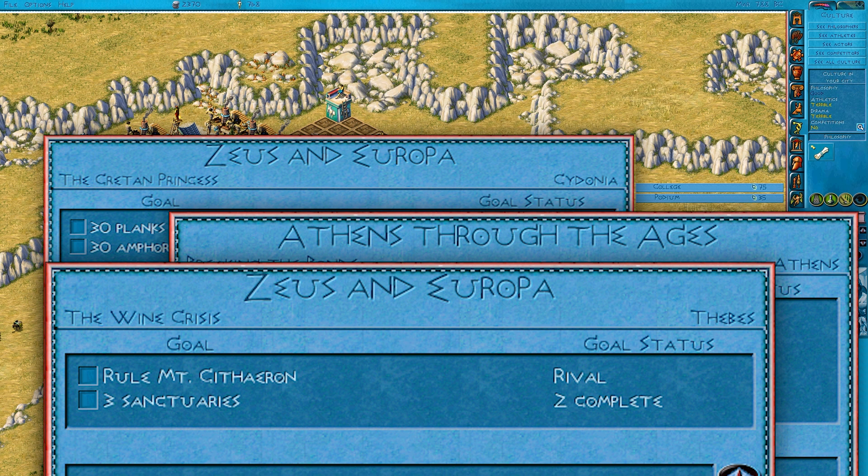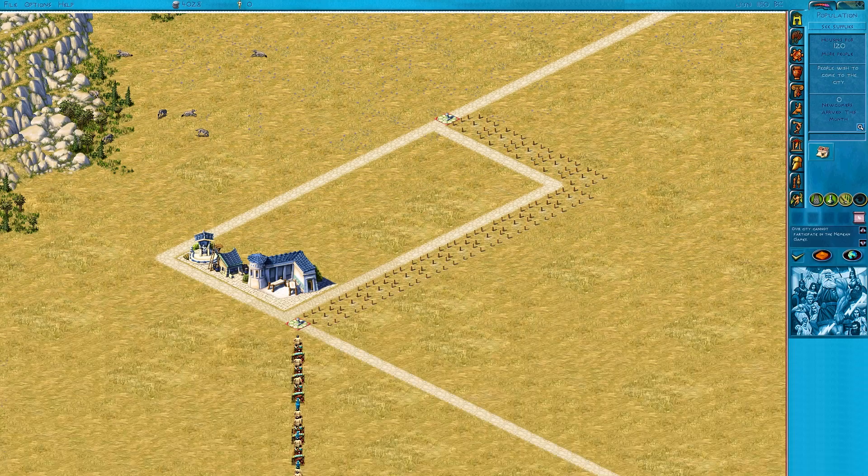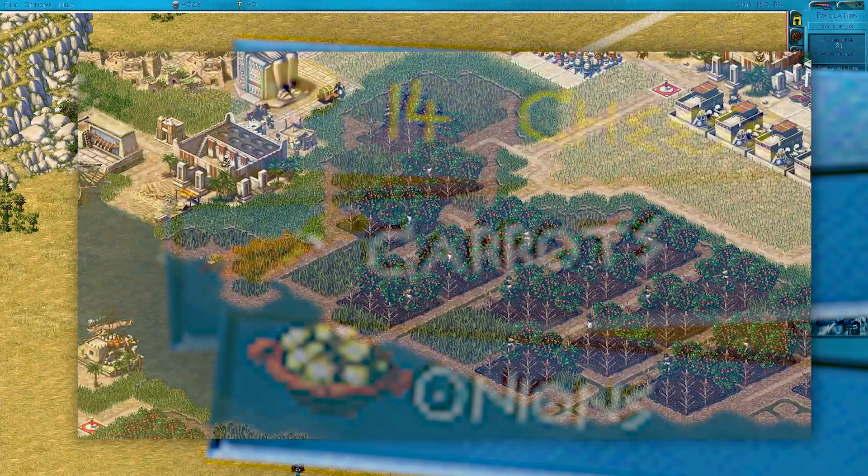True to its name, Zeus digs deep into the fantasy and mythology side of things, so if you see ancient Greece and expect something epic like the military exploits of Alexander the Great, you're in for an unfortunate surprise. But hey, there's a new diet for your citizens — cheese, carrots, onions — lettuce and pomegranates may have looked appetising on the banks of the Nile, but this finally sounds like a proper meal! I feel like a few potatoes might be missing for a proper casserole — I guess Ronald McDonald just hadn't invented them yet at that point.